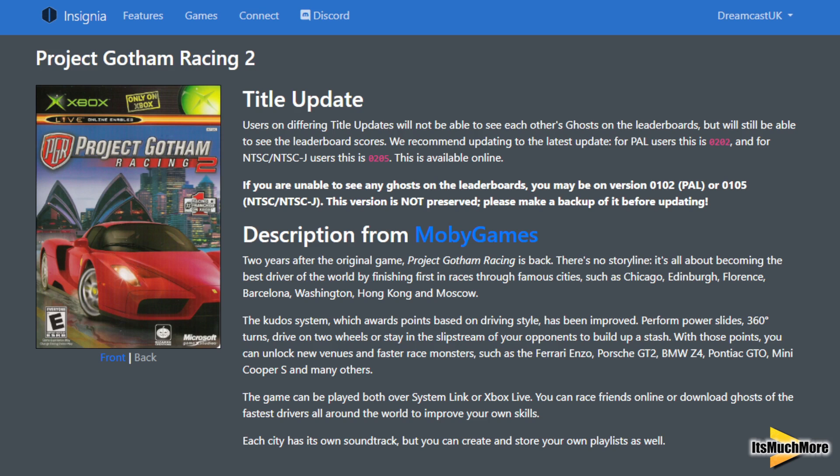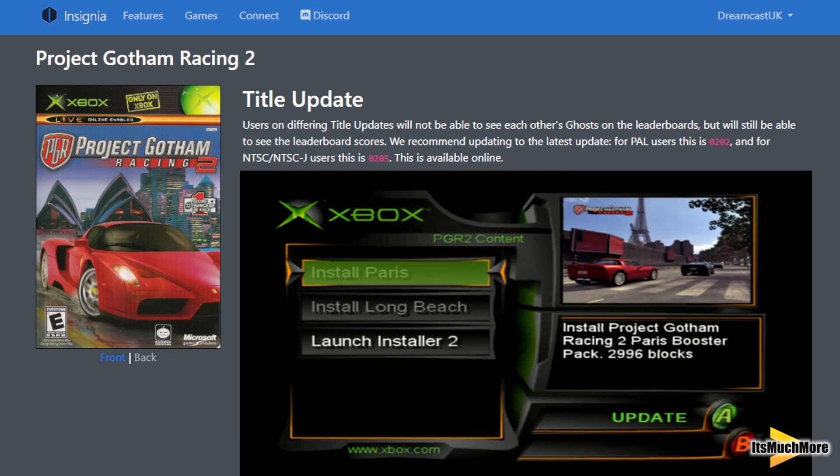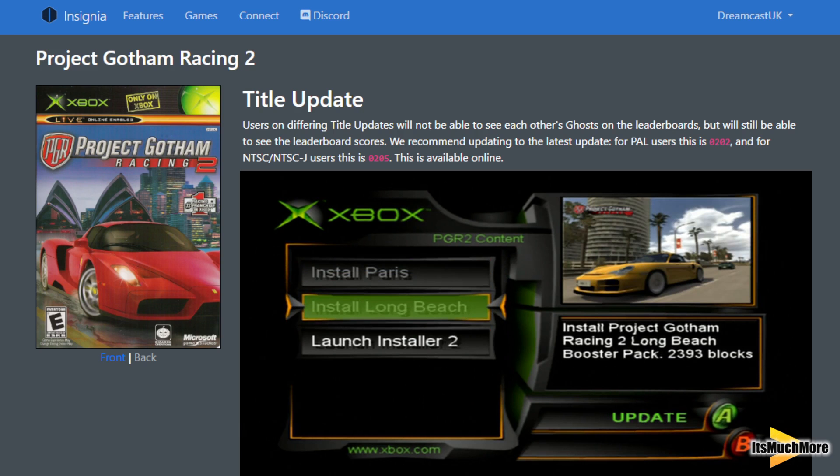To help with that online experience, some games do require title updates and downloadable content. These can include maps and tracks and also other parts of the game which you can download.